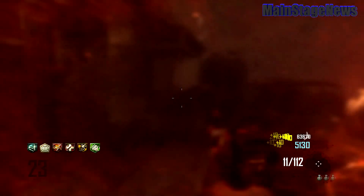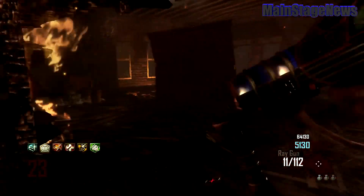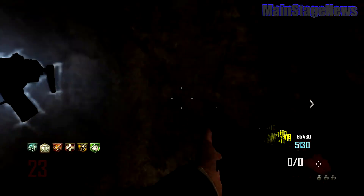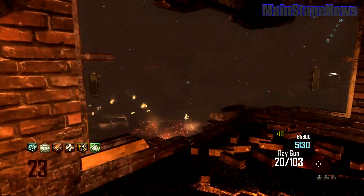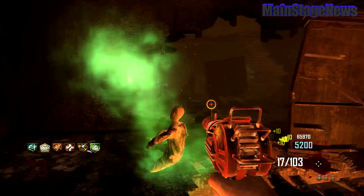Go ahead and run over and pick up your Tombstone icon. And there you go — you have your 6 perks again, you have all your guns, you have everything that you had before. I should have said this at the beginning, but obviously you want to have at least 2 players to be able to do this, because you need somebody to survive through a round so you can respawn and pick up all your perks and all that.